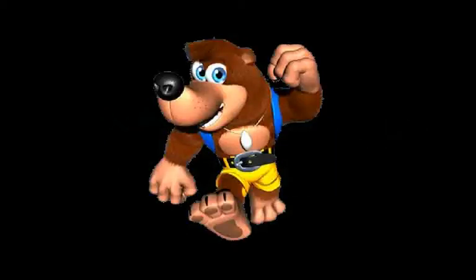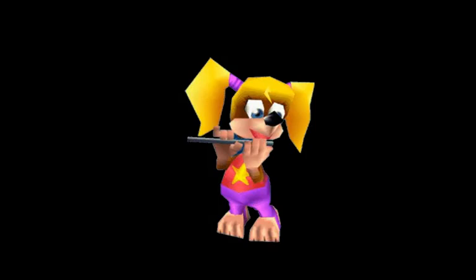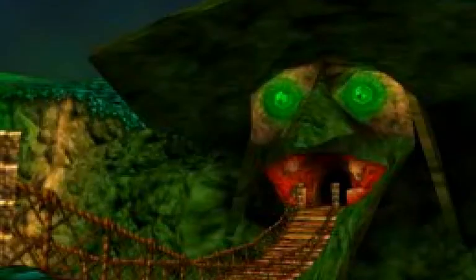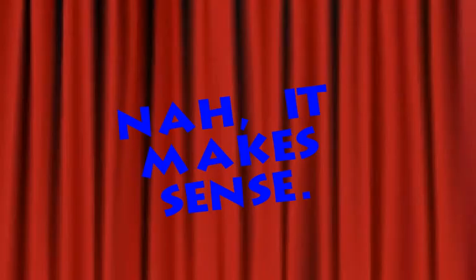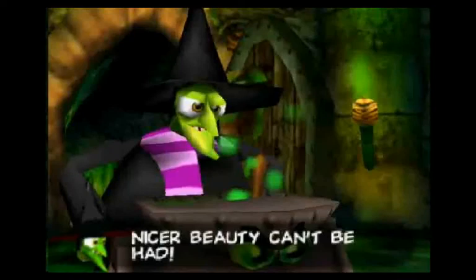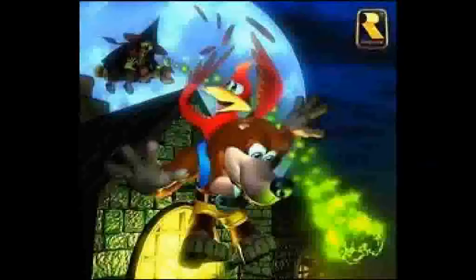For those of you who missed out on this one, Banjo is a dim-witted honey bear who lives in Spiral Mountain with Kazooie, a wisecracking red-crested Breegull who lives in his backpack, and his little sister Tootie. The evil witch Gruntilda lives in her nearby lair, the entrance of which consists of her giant ugly mug carved into the mountainside. Seriously Banjo, you never noticed that? Pay no attention to the gaping plot hole behind the curtain. One day, Grunty decides she's sick of being ugly and kidnaps Tootie to steal her beauty, and Banjo and Kazooie set off to rescue her.